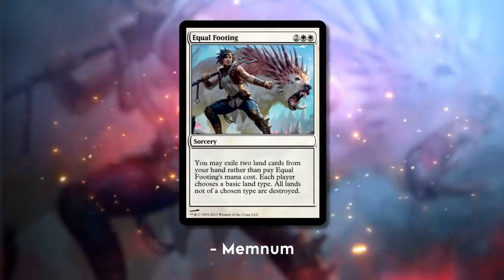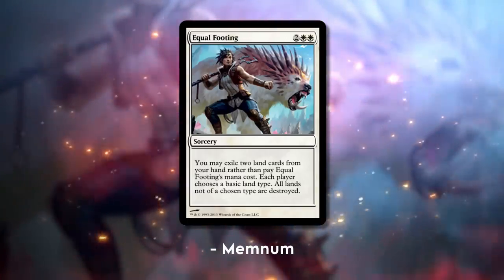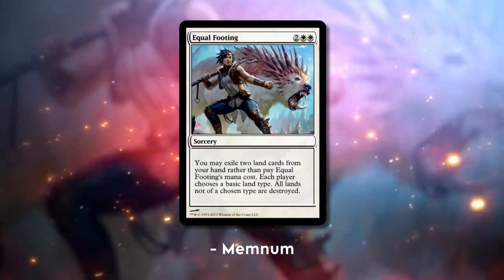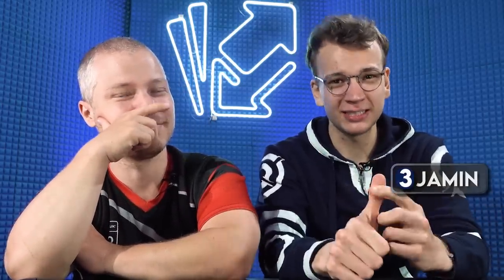Equal Footing. Two white-white sorcery. You may exile two land cards from your hand rather than pay Equal Footing's mana cost. Each player chooses a basic land type, and all lands not of the chosen types are destroyed. I had a tough time deciding here, but I'll give this a three solely based on the fact that land destruction isn't very fun. We don't do that these days anymore — usually we replace lands or something.